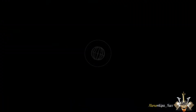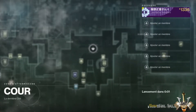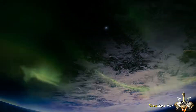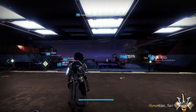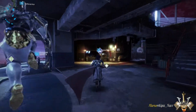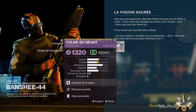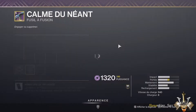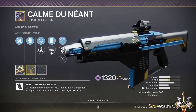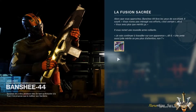Voilà — une fois le contrat terminé, il ne vous reste plus qu'à aller voir Banshee pour récupérer votre précieux. C'est ce qu'on va faire de ce pas, et le temps d'arriver sur place, nous voyons ça ensemble. Nous sommes arrivés à la cour, et donc nous allons aller voir Banshee-44 pour récupérer notre fusion. Et voilà — la fusion sacrée, le Calme d'Union, comme on l'avait vu auparavant. On va quand même aller l'équiper tant qu'on y est.